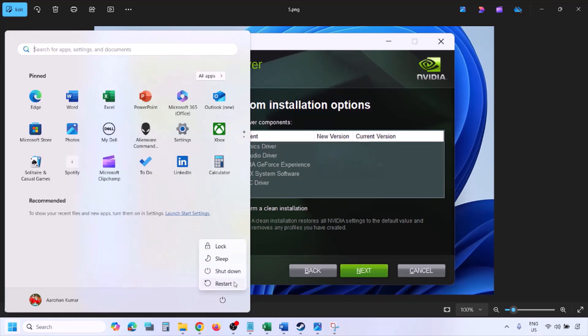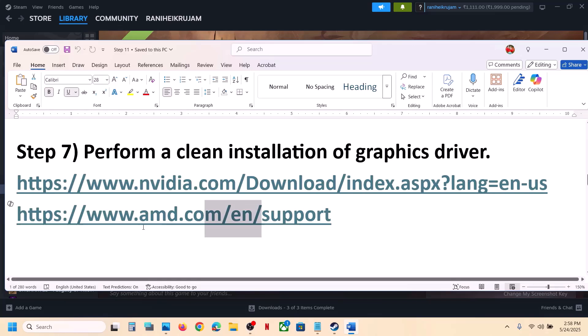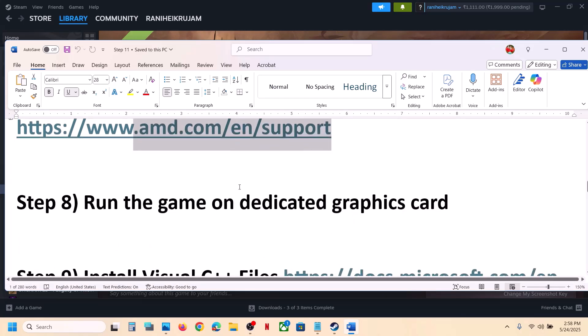For AMD card users: first uninstall the current AMD graphics driver, restart your computer, then go to the AMD website, select your graphics card, install the latest graphics driver, restart your computer again, and then launch the game.